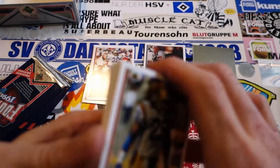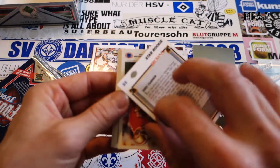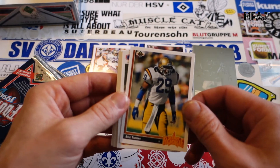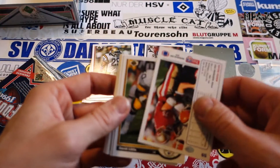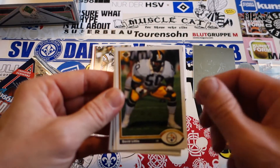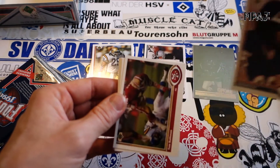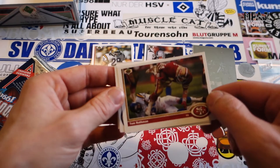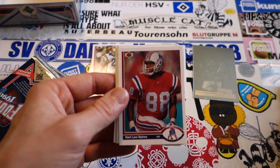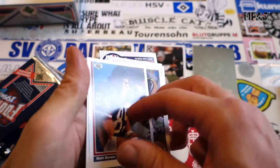We start with a rookie on top and we got another top draft pick — Eric Turner. Very cool. Kevin Fagan, David Little, Richard Harvey, Tom Rathman, Hartley Dykes — flipping around again.